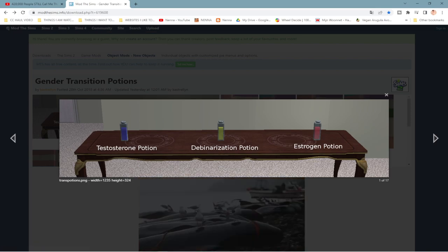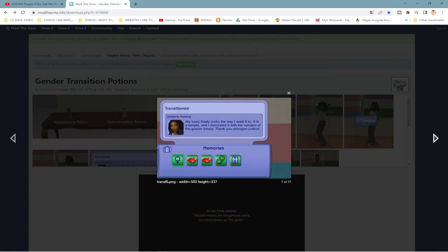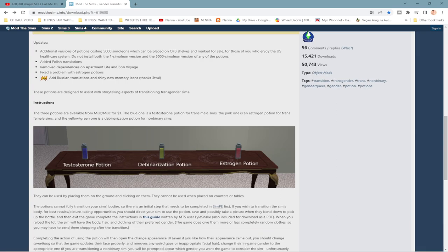Your sim drinks the potion and then they get two pop-ups: one for a name and one for orientation, and a memory, which I thought was really cool. I love mods that add something permanent to your sims for storytelling purposes. I can definitely see myself using this for a let's play — just imagine being able to give your sim a memory of actually transitioning. I think that's really fun and it adds something permanent to your sims' lives. There was also an additional step you could take to really deepen this transition.